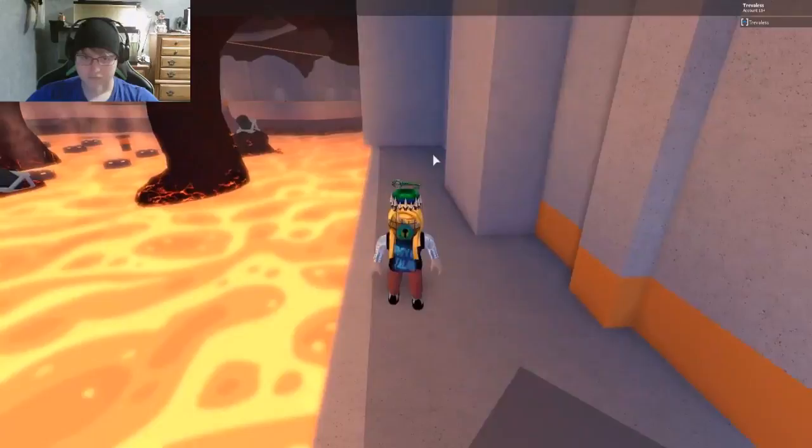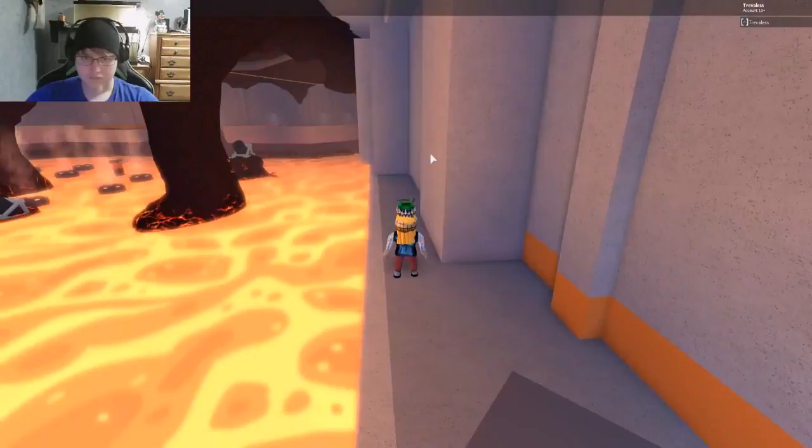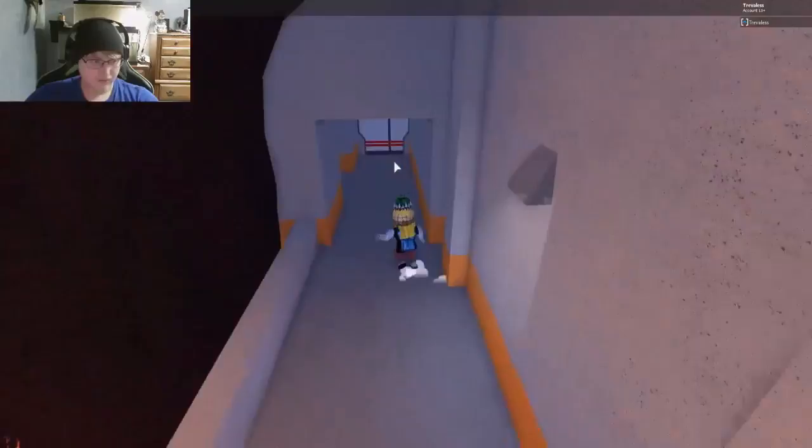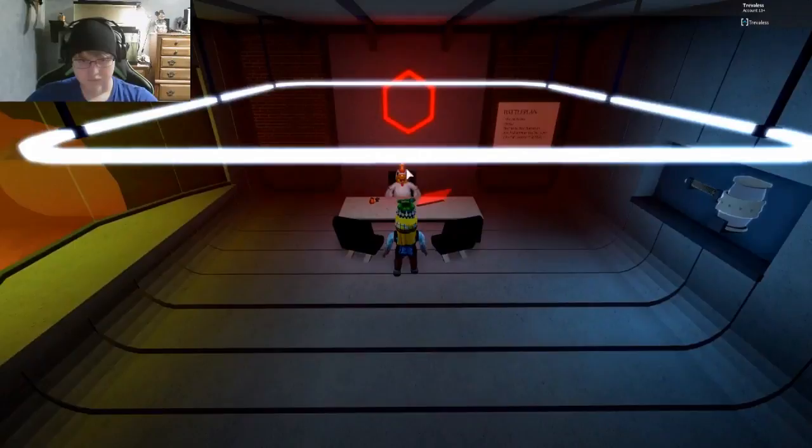Then you have to time these walls. When the third wall goes back and this one goes back is when you want to run. Either way, you can pretty much make it by grabbing the wall and sliding down it — just double jump and dive. You'll make it almost every single time as long as you time it, and that's how you get to the chicken.